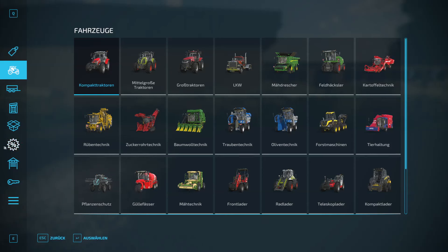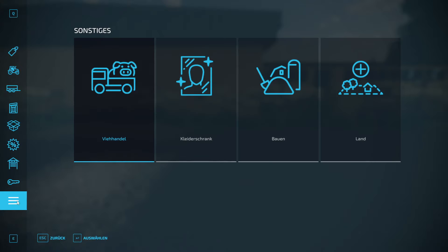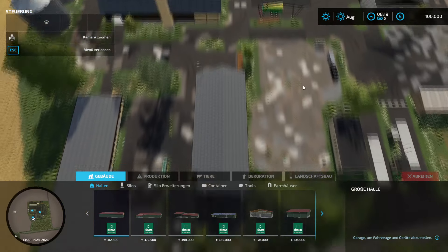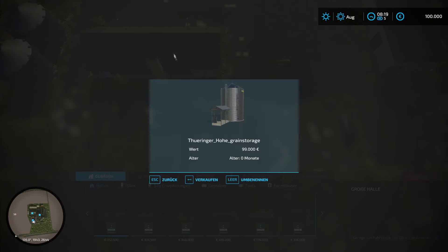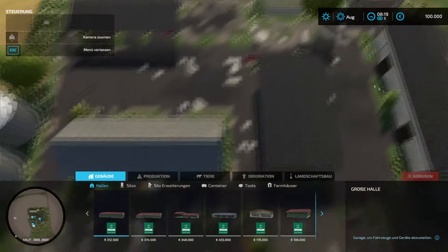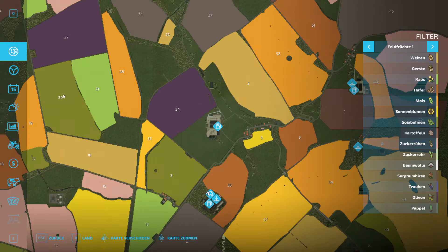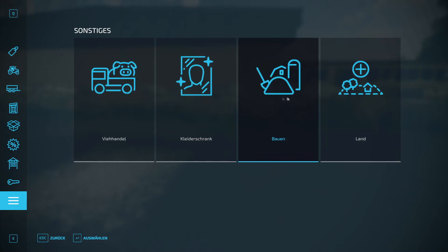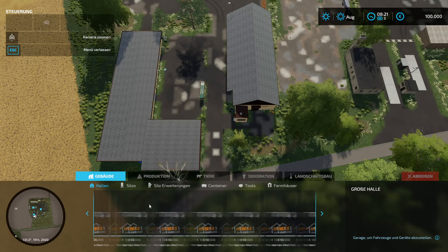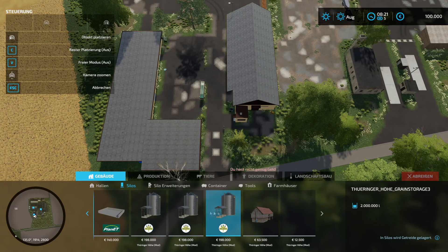Dann gehen wir mal kurz ins Menü. Fahrzeuge haben wir reichlich da, das haben wir eben auch schon visuell gesehen. Dann gehen wir direkt ins Baumenü und schauen, ob wir hier irgendwo was wegreißen können. Silo-mäßig können wir was reißen - es scheint aber nicht alles zu gehen. Wir haben keine zusätzlichen Mods, die wir laden müssen, aber man sieht, es ist einiges verbaut.